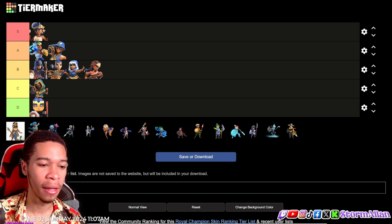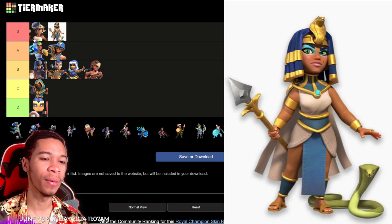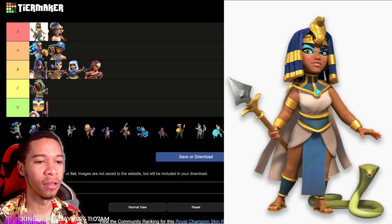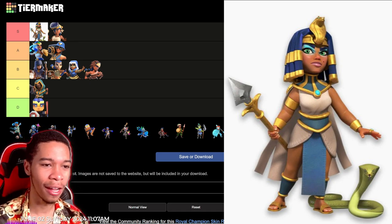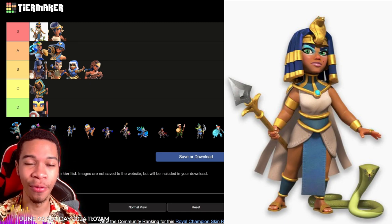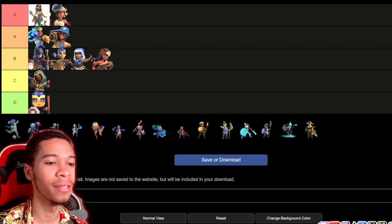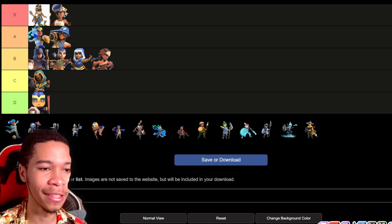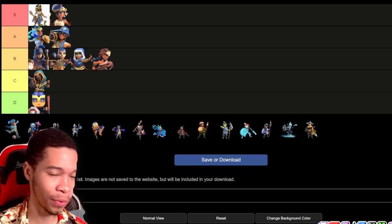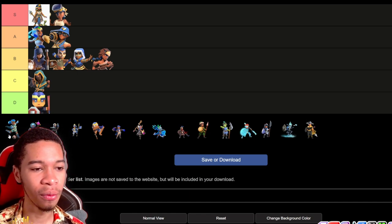Now we got one of the latest skins — the Egypt Champion — and this is also an easy S tier, passing over the Summer Champion. I think this is one of the best skins they've recently released for the Royal Champion. You had the snake, the spear, the Cleopatra look — solid S tier, no doubt in my mind.